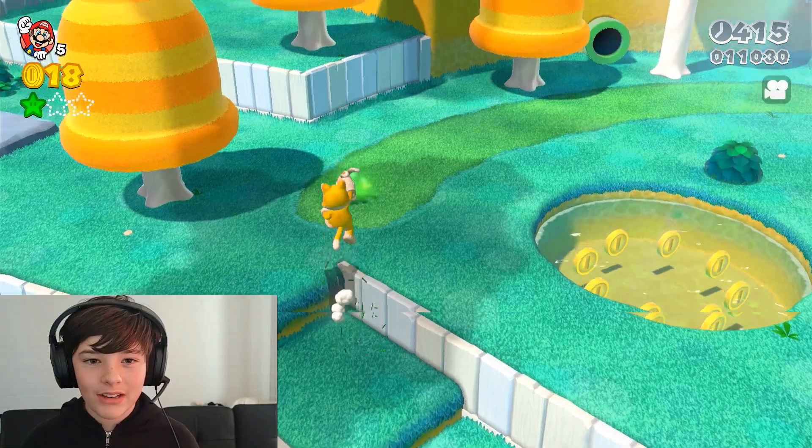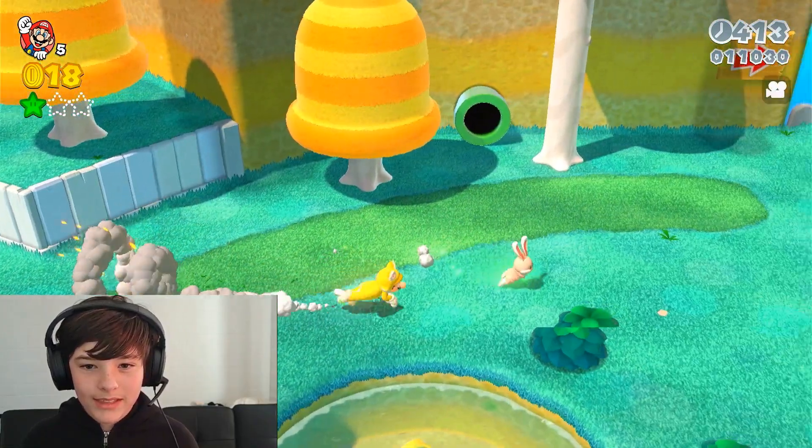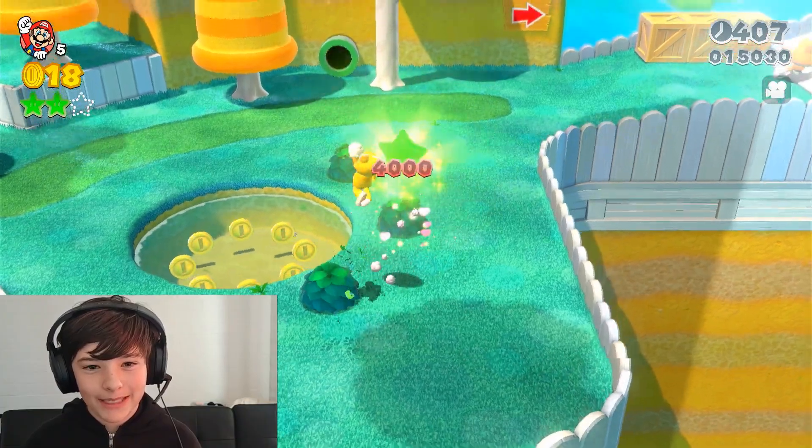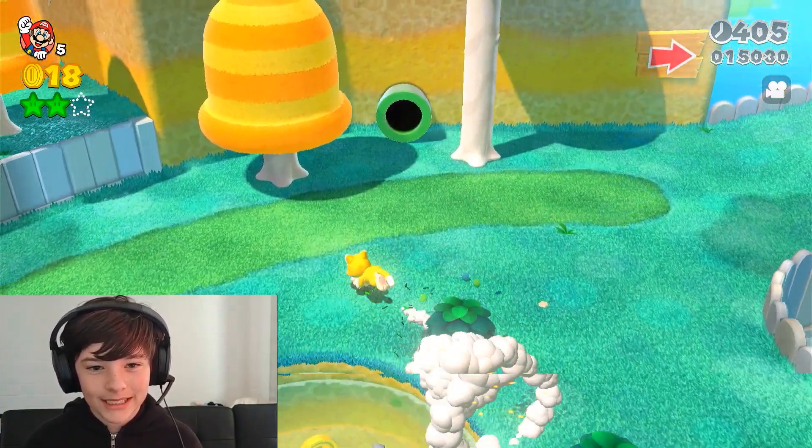The second star is just up ahead. You just have to take down that cute little bunny rabbit right there. Come back here, Bunny! Bunny thinks he's funny, but he's not funny — because he's not a bunny!